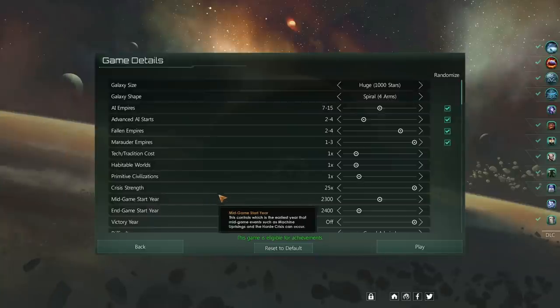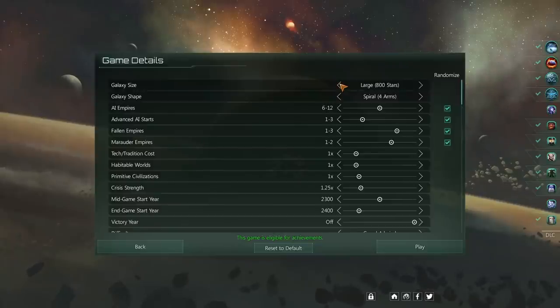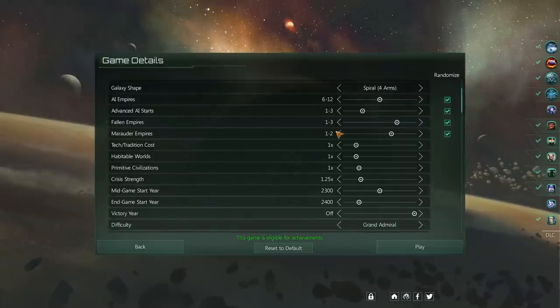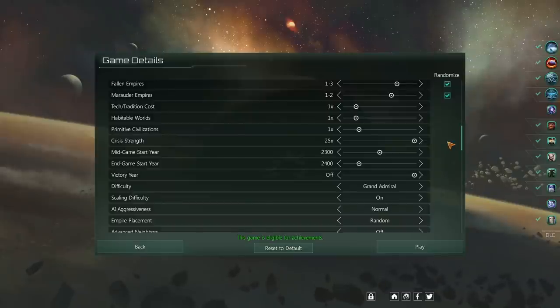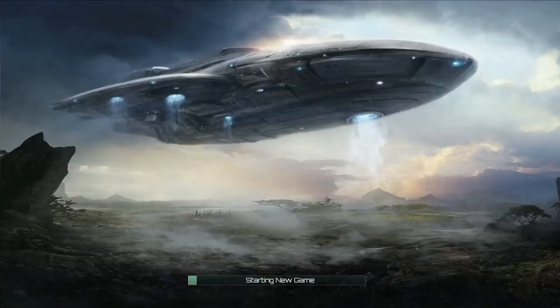The whole point is to research as fast as possible so we can get strong enough to take on the crisis when it appears, and to expand over the whole map. But to do that, we need to not get attacked early and get overwhelmed. We also got Mining Guilds, plus the Diplomatic Corps. We're Dictatorial — edict capacity +1 — and we elect a new ruler upon ruler death. We're playing on an 800-star Spiral Galaxy, Grand Admiral with scaling on, 25x crisis strength, no victory year, playing to conquer the galaxy.